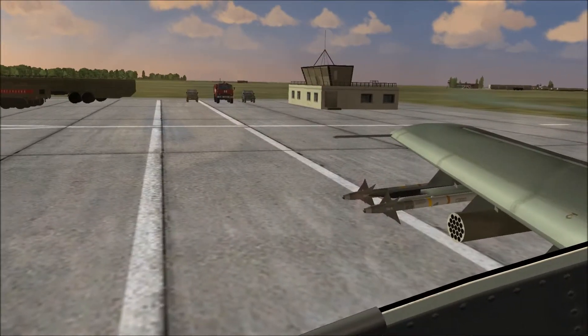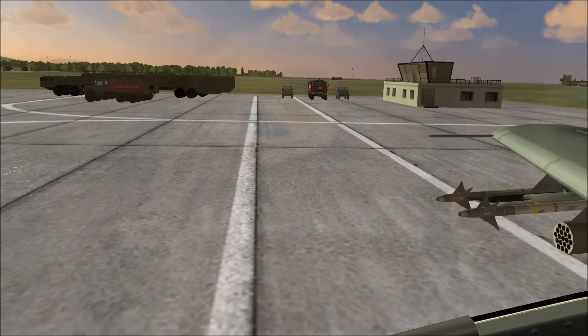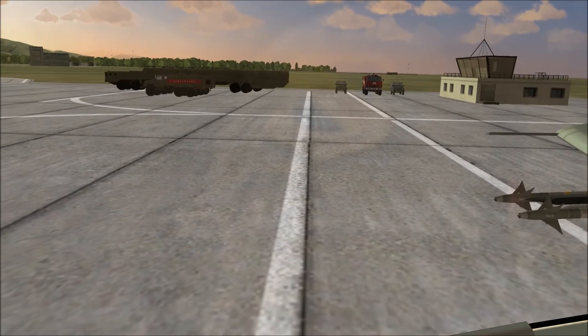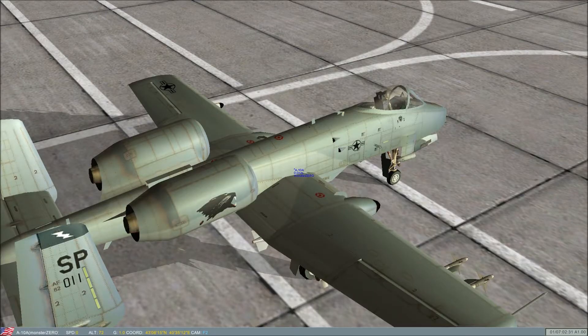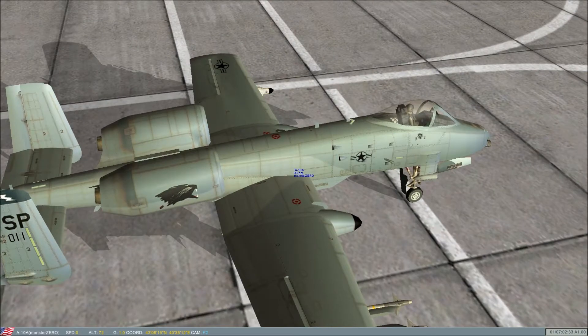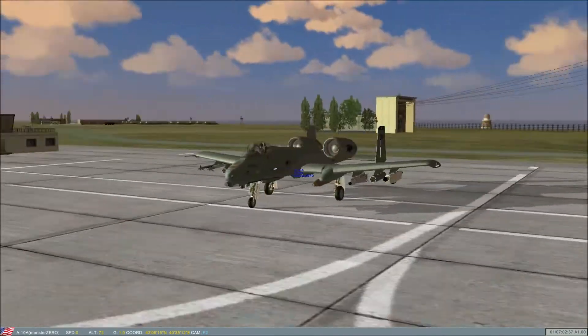Let's see if we can get some lights here. I'm just sort of hitting random buttons, and that's not good. Let's switch to our external view. It looks like my cockpit lights were already on. Zoom out a little bit — good looking aircraft.